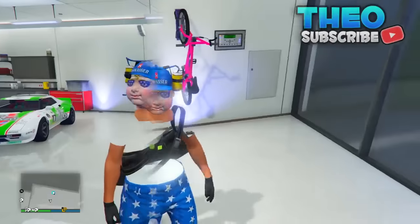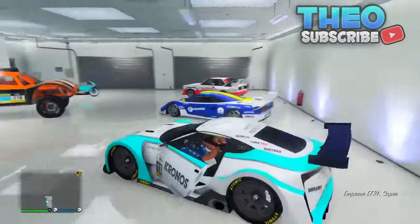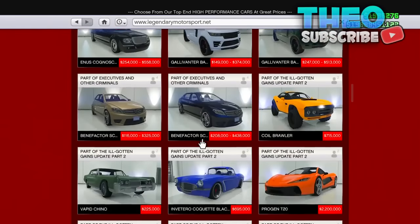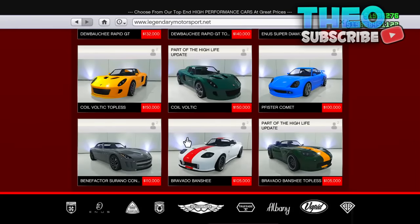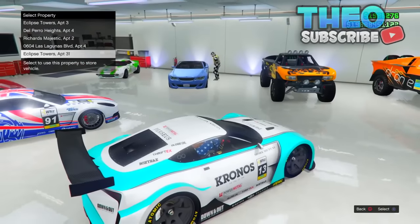The second glitch is how to drive any vehicle in your garage. You want to get a street car in your garage and tell your friend to spam triangle on it. Then you want to find any car and order it.